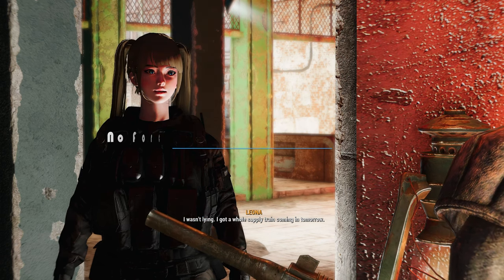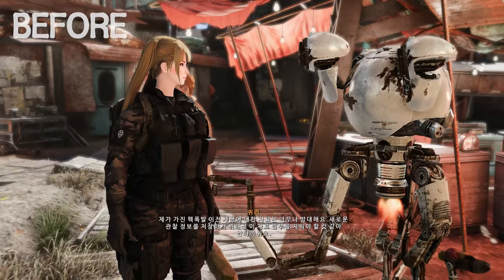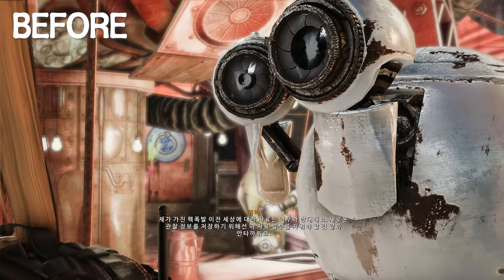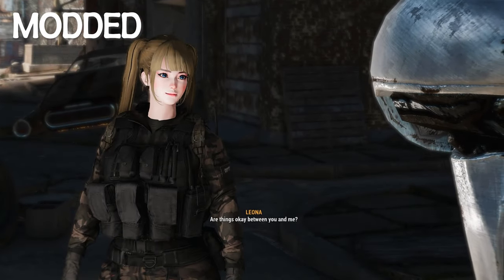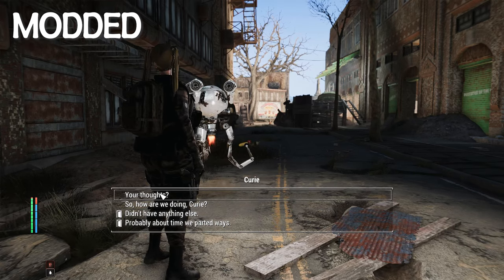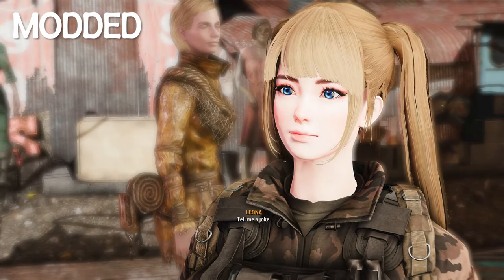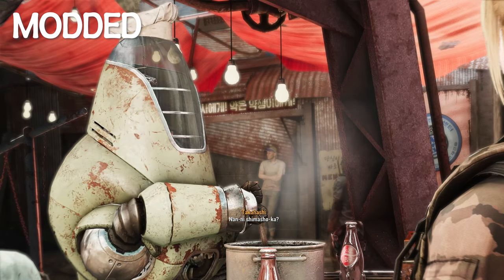Next up, let me introduce you to the No Forced Auto Rotation and Backward Pose mod. This Fallout 4 mod deactivates the automatic rotation and backward positioning of the conversation camera, fixing a bug where the player suddenly looks in a different direction during dialogues. This glitch caused the player or NPCs engaged in conversations to randomly turn 180 degrees, disrupting immersion. With this mod installed, the conversation camera remains focused on the faces of both the player and NPCs, ensuring that dialogue partners maintain eye contact.